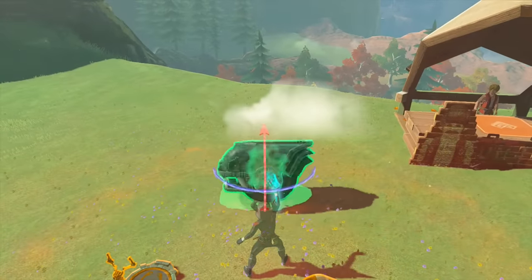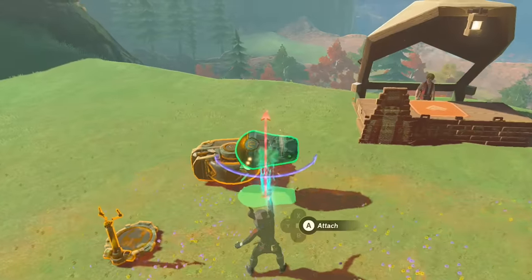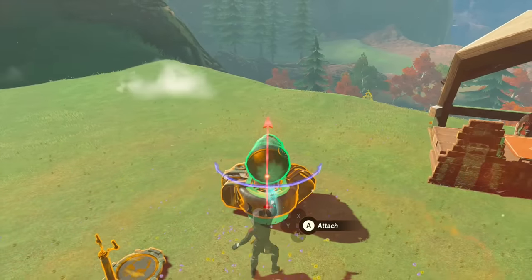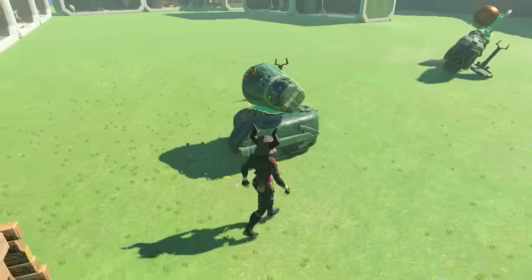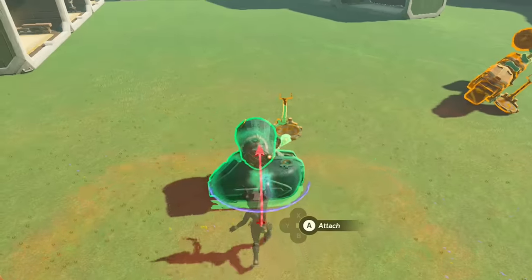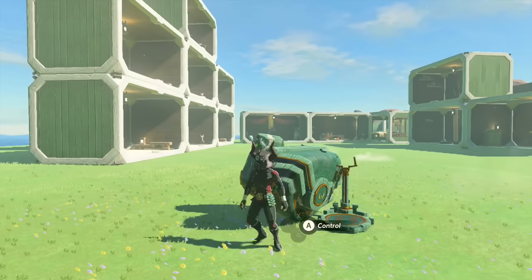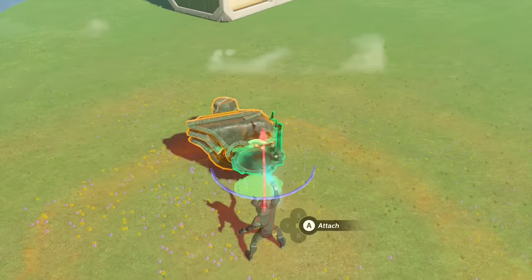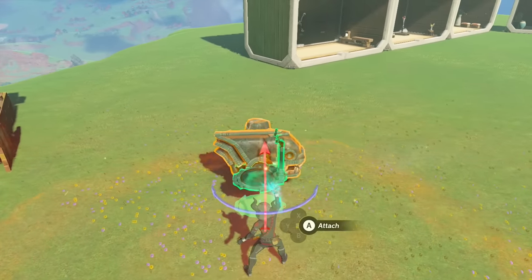Then you're going to take the stabilizer, rotate it up, and put it right in the middle area. That's the best place to put it — when it sits up straight it brings everything up straight, and it helps balance it. Then flip the wheel back around and lay it flat so we can put the control on. Place the control up here, rotate it over a little bit, and place it right about the middle area.